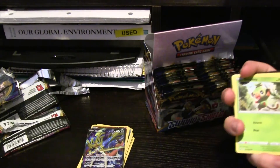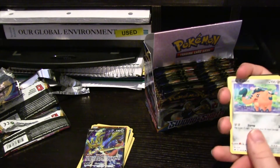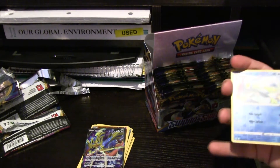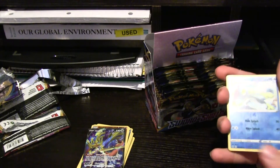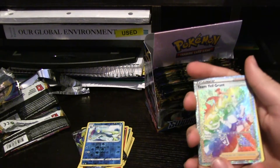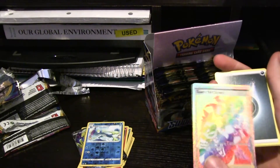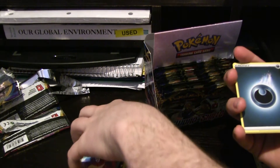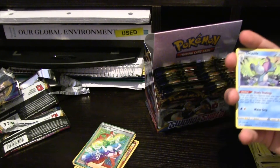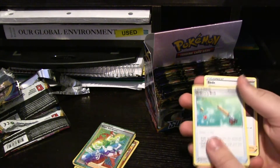Silicobra, Yamper — which we pulled a little earlier — we got another Grookey. Cufant is one that we hadn't pulled yet, so that's another new one. Baltoy. Oh, hollow version of the Drizzile — different one too — and a Full Art rainbow Team Yell Grunt. Nice, too bad it had to be that. It's a rainbow rare, not a particularly exciting one, but it's a rainbow rare nonetheless. And then an alternate Drizzile art so we have a couple different choices for Drizzile.